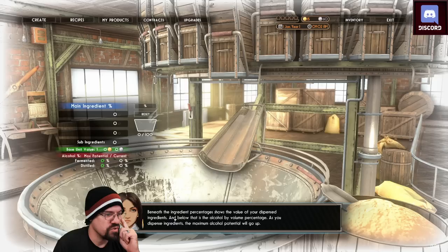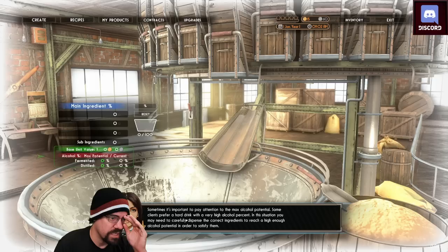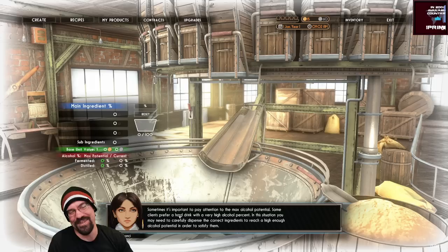The ingredient percentage shows the value of your dispensed ingredients. Below that is the alcohol by volume percentage — as you dispense ingredients, the maximum alcohol potential will go up. Wonder how high we can make that. Sometimes it's important to pay attention to the max alcohol potential: some clients prefer a hard drink at a very high alcohol percent. In that situation, you may need to carefully dispense the correct ingredients to reach a high enough alcohol potential to satisfy them.